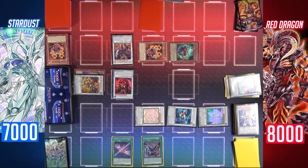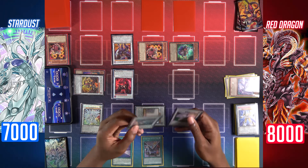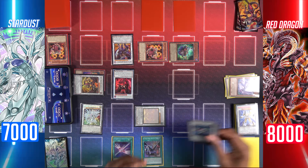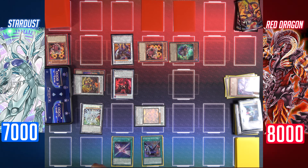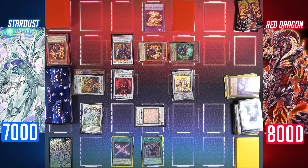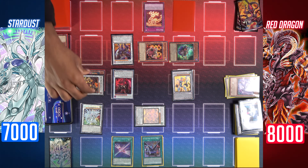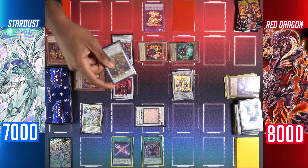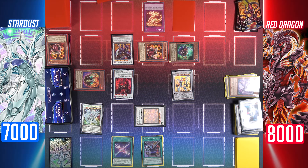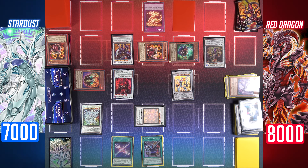I'll go to main phase 2 and set two cards face down. Your move. During the end phase, Shooting Majestic returns. I'll synchro summon with my Excel Synchro Stardust Dragon and Formula Synchron to summon Stardust Warrior. I'll activate Red Zone — it's a continuous trap that lets me special summon a banished dark dragon synchro monster. I'll special summon Red Dragon Archfiend to the field.